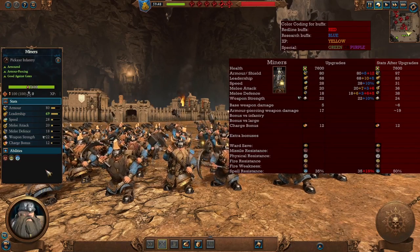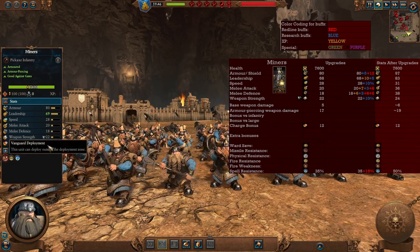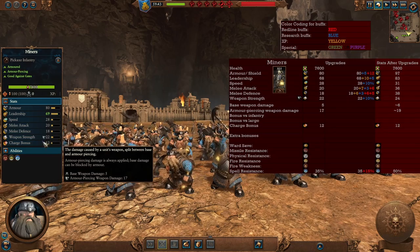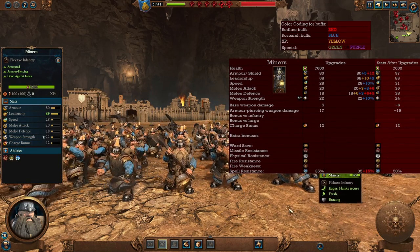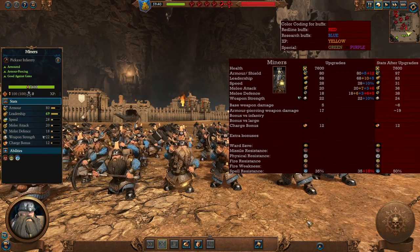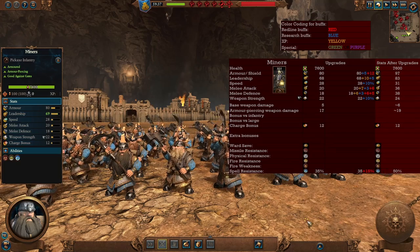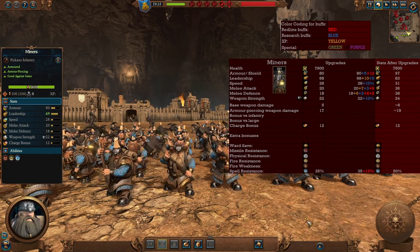Starting off with the Miners. A very low-tier infantry, they do have the advantage of vanguard deployment and armor piercing damage. Not a lot in terms of stats, though they do have good armor and good leadership — a staple for the Dwarves. In the late game they won't become much more than tier 1 or maybe tier 2 infantry. Their main advantage is in the early game to get someone that does armor piercing quite cheaply.